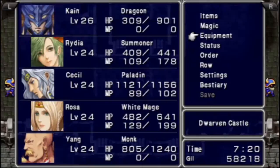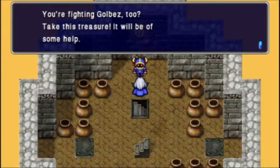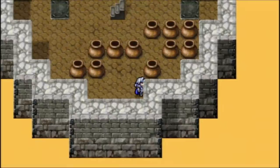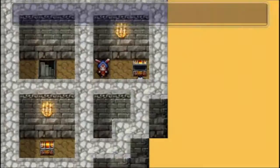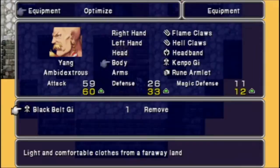I might want to organize my inventory to make room for some other stuff. Heading up here — another Bacchus Wine and a High Potion, kind of worthless. There are some secret passages here. Another Elixir, an Aether, and a Black Belt Gi. That's a better version of the Kempo Gi, basically — much better defense, raises Yang's strength even more, and slightly better magic defense. I definitely want to put that on Yang.